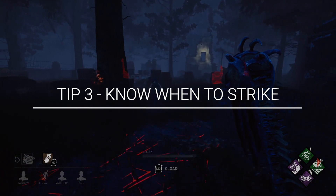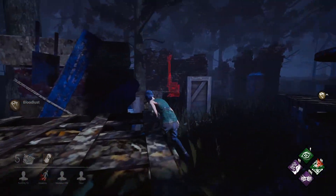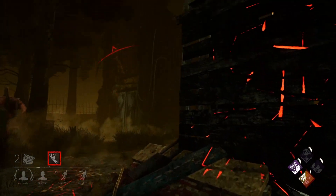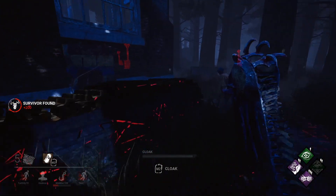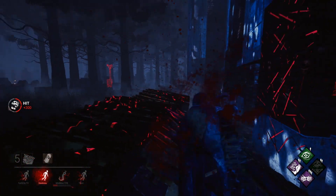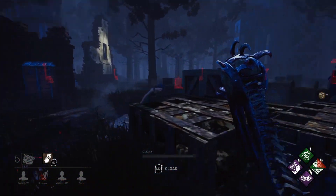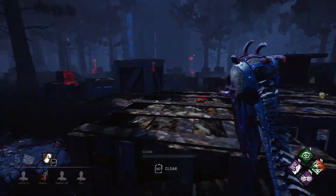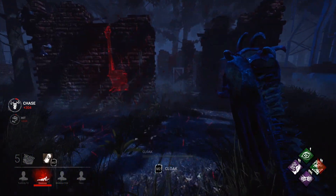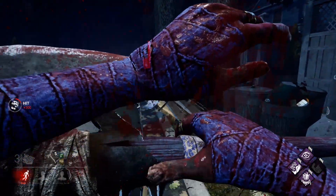Tip number three: knowing when to strike. This tip comes with a bit of timing that can only be gained by playing, but too many killers attempt to attack only to miss, be pallet stunned, or hit the window instead of their target. If need be, be a little patient or don't swing at all. Being stunned or hitting a window can give up so much time in a chase that could have ended sooner. Respecting a pallet and letting it drop early is much faster than taking a stun. Sometimes ignoring the pallet and not even immediately breaking it could be the play. Learn to hone in your timing for when to swing and what the distance between you and the survivor looks like. And don't forget to hold your attack button so you can lunge.